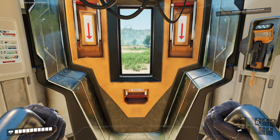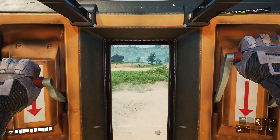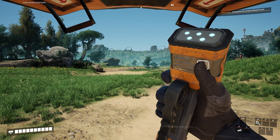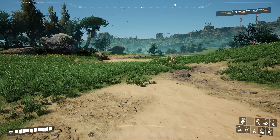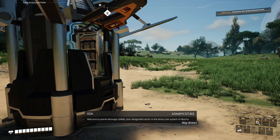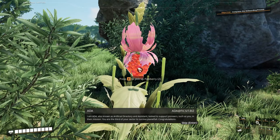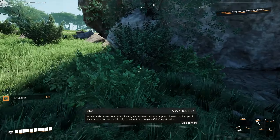Planetfall complete. Please ensure the integrity of your multi-purpose exploration suit is at 100%. Remember, efficiency first. My surround sound audio just kicked in as I opened the doors there, which is very funny. Welcome to Planet Massage-2, your designated sector in the Binary Star System of Akija. I am Ada, also known as Artificial Directory and Assistant, tasked to support pioneers such as you in their mission. You are the third of your sector to survive planetfall.